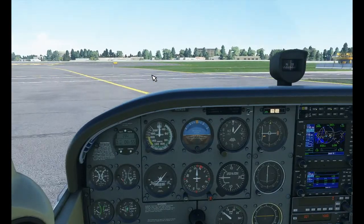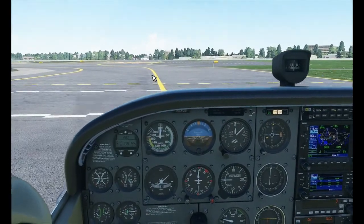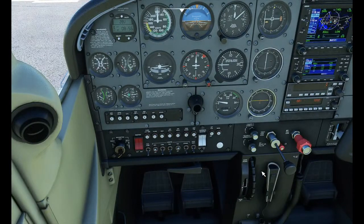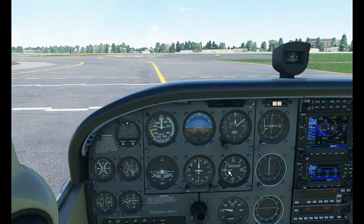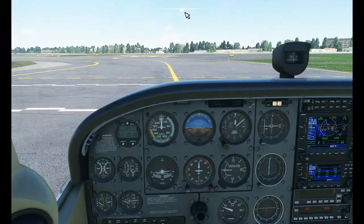Flaps are coming down. To be honest I haven't even set my trim properly — I'm trying to use my Saitek trim wheel but it's not working. So I'm having to use a button on my CH yoke instead. Lots of things to work out here. Sip of coffee, we'll go to the external camera view.